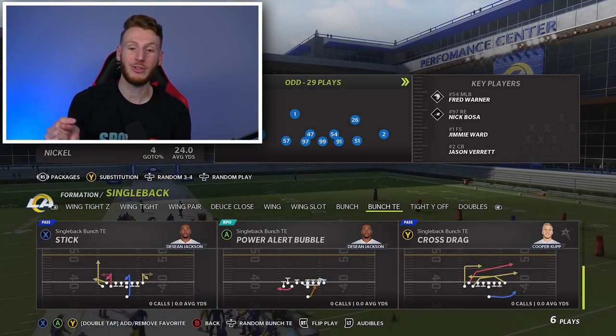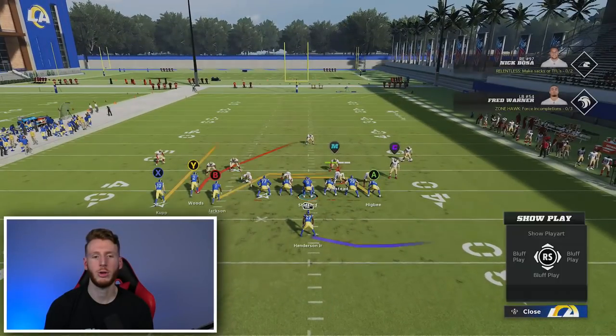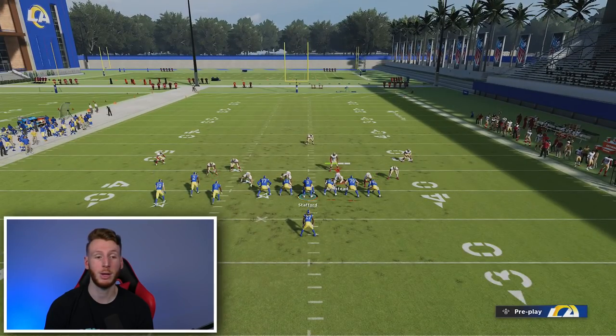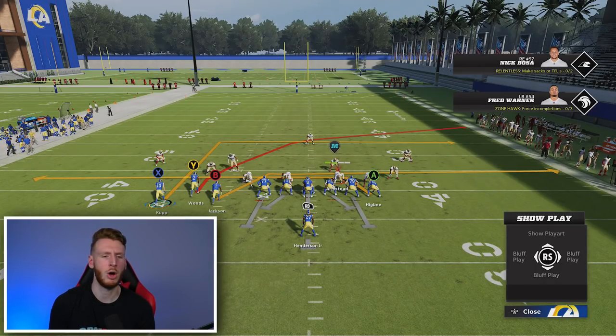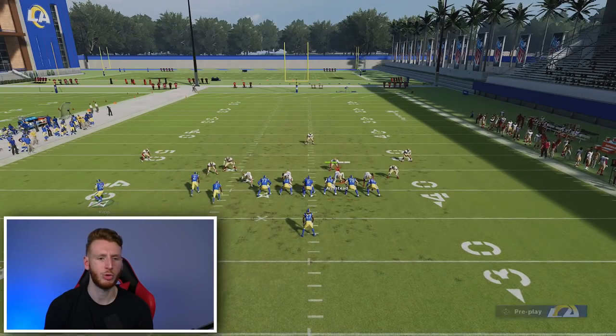Now let's jump into our play for the Seattle Seahawks, which is going to be Single Back Bunch Tight End Cross Drag. Here's the setup for Cross Drag — I'm going to give two options on this play. The first one is really just blocking the running back, and then we're going to motion snap this in route to the left to the outside. A lot of the time you're going to be able to throw this crosser or the in route. I'll go through a few of the reads. Let's start with the crosser.